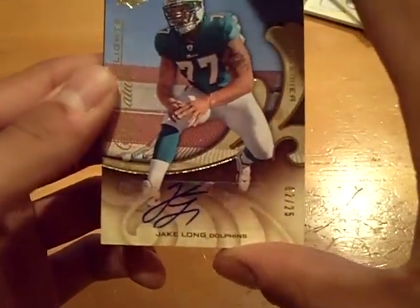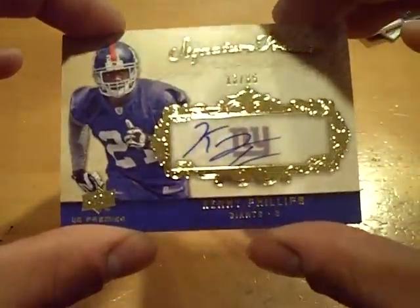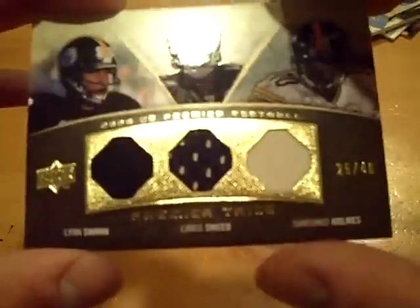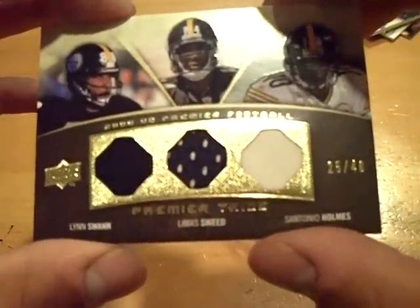And that's numbered out of 45. Next, we have for the Dolphins, numbered two out of 25, Jake Long, autograph. And next up, we have for the Giants, numbered out of 65, autograph, Kenny Phillips. Last card, we have for the Steelers, triple jersey out of 40 — Lynn Swann, and Santonio Holmes.